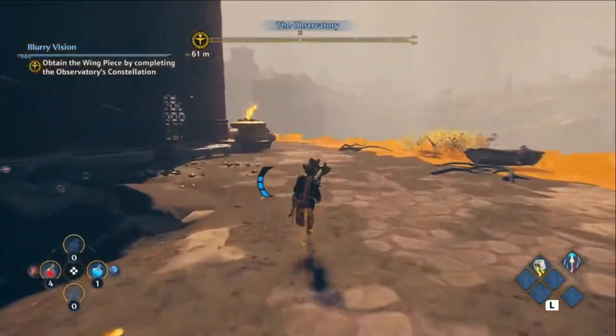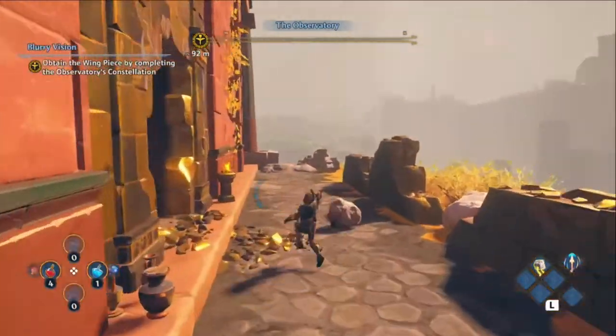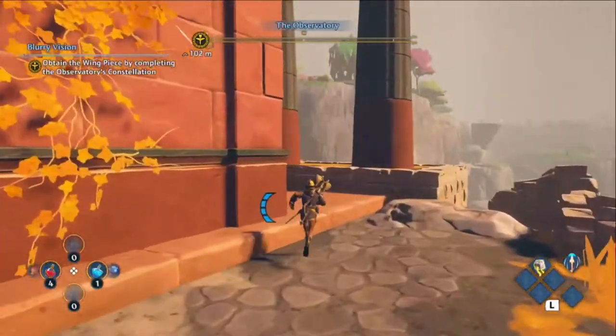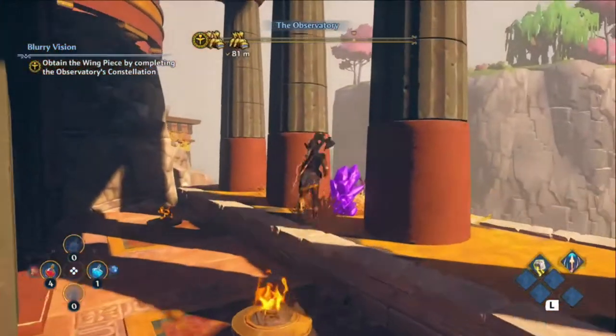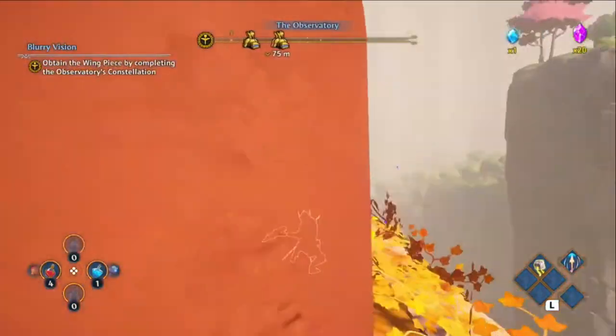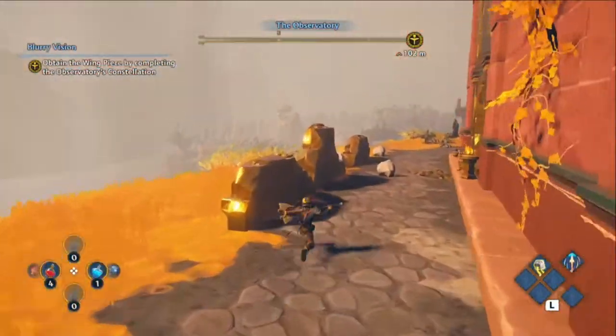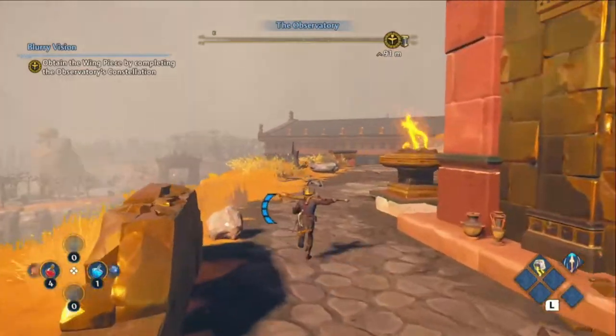Also before we continue, I'll show you this back here — there is a crystal hidden back here. If you haven't encountered any of these yet, all you need to do is smash it and you'll get some shards, which are very useful.